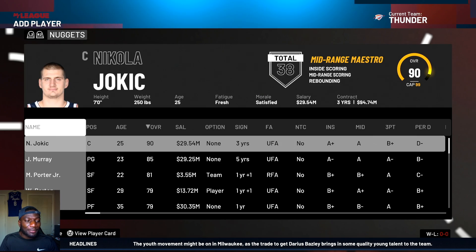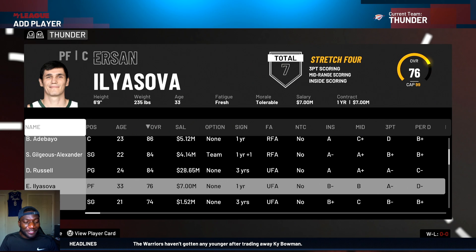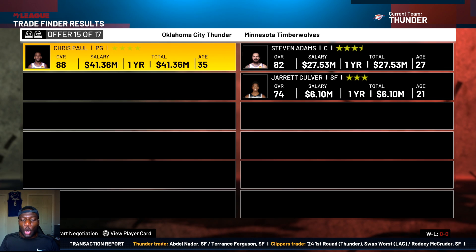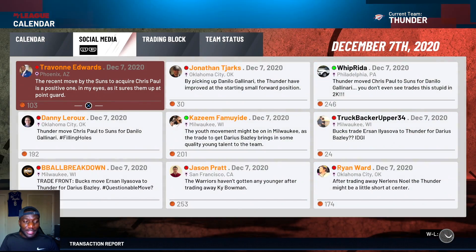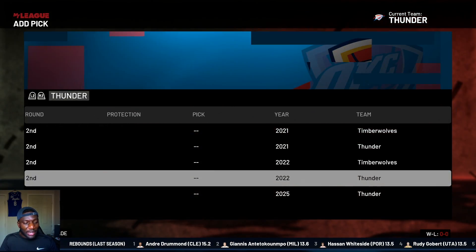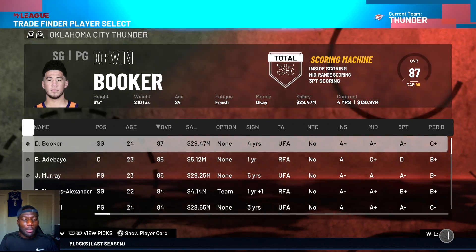Jamal Murray was insane in the NBA bubble, so we're going to pick him up. He signed one of those extensions so we need to get some money first - let me get Chris Paul off this team. I could even make this trade work with Gallo. Still saying they don't want it... eventually everyone wants to make a trade. We picked up Jamal Murray as well.